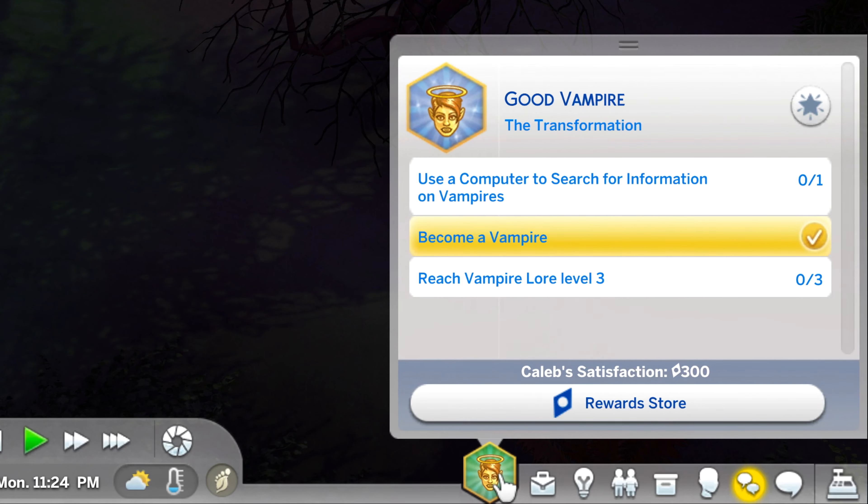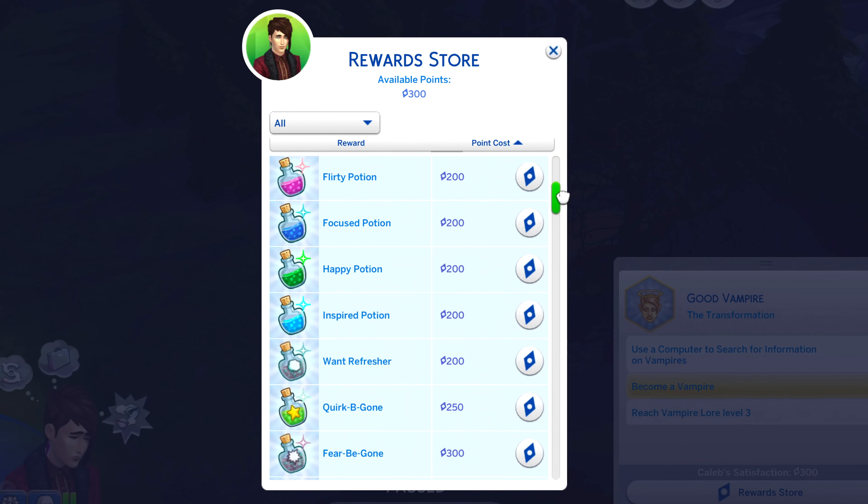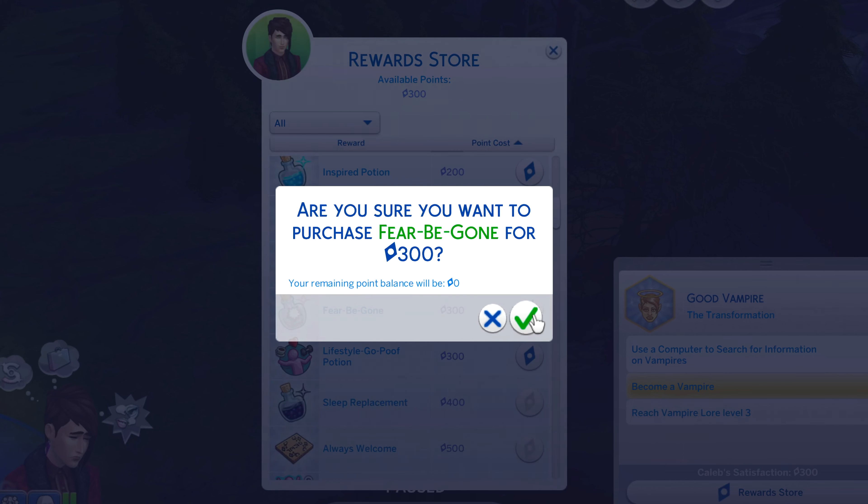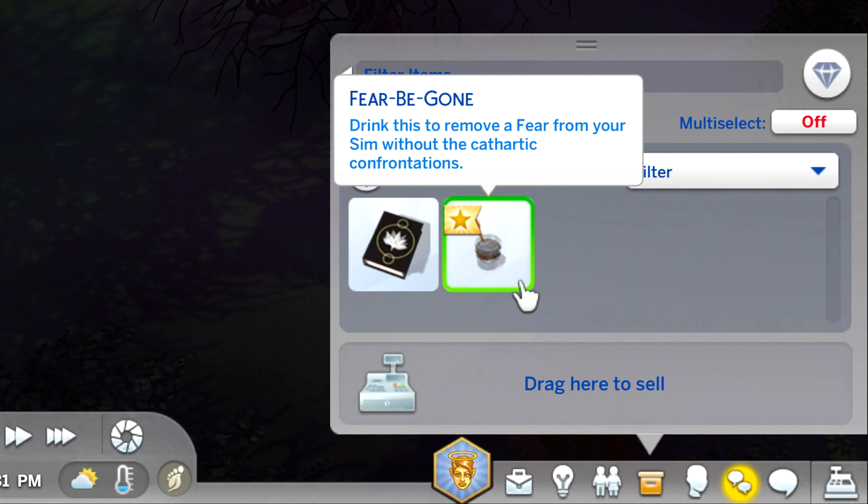Another way to get rid of fears is by buying the Fear Be Gone potion in the reward store under aspirations. For each fear you will need one potion, which costs 300 satisfaction points, and you will be able to find it in your inventory.